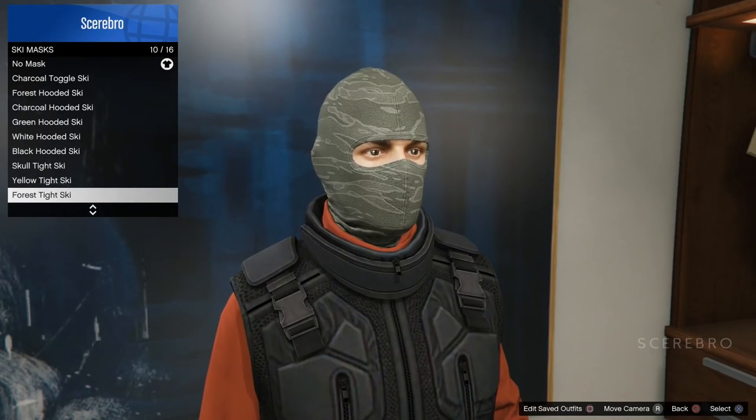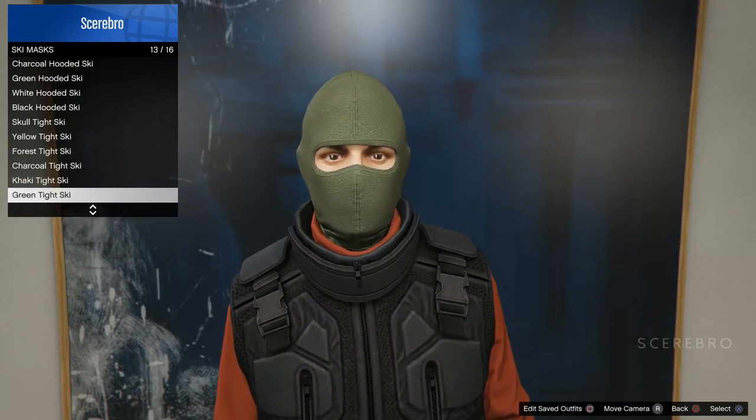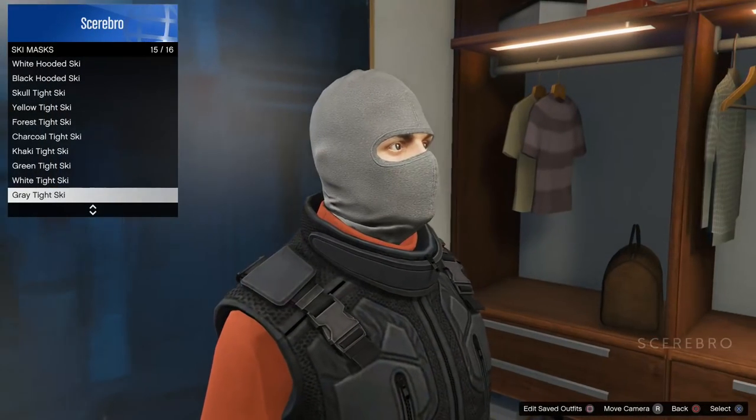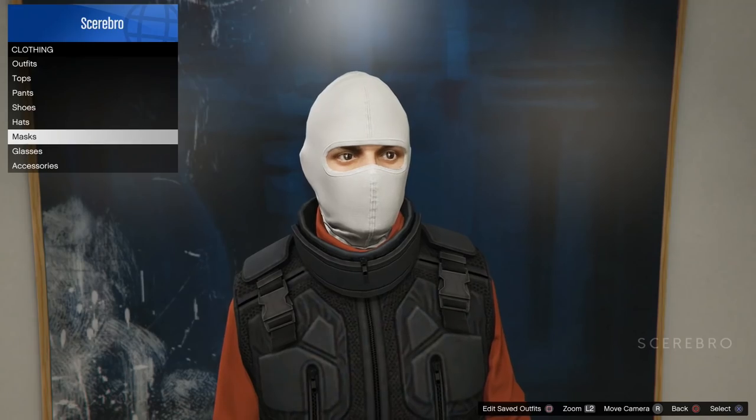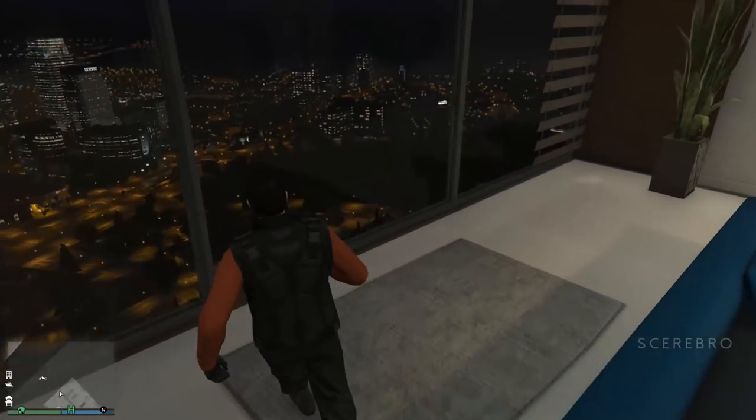After that, go to mask and change it to the white tight ski mask — or if you prefer the comic book version, you could also switch to gray. From here, there's gonna be two ways you could put the glasses on your mask.